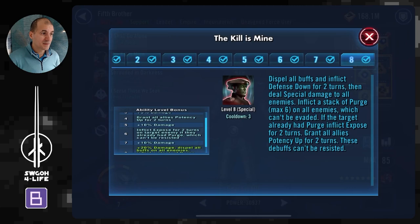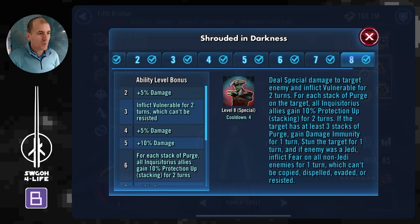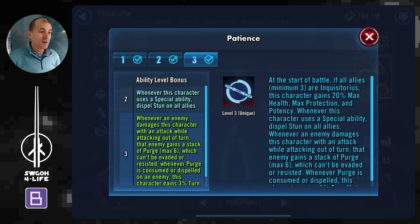5th Brother is another key unit — I actually made him the fastest. His special gives extra protection based on the amount of purge the target has, so a little extra survivability for your team. His AoE is also great — it's an AoE dispel, so you can dispel taunt, stealth, whatever you like. Most importantly, whenever 5th Brother uses a special ability he will dispel stun on all allies. That's why I made him fastest, so if Grand Inquisitor or somebody gets stunned, he can go and dispel it right away.